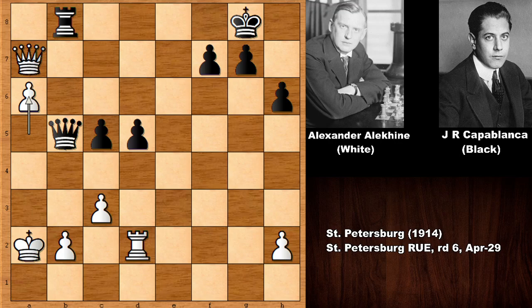Alekhine is advancing again, pushing the pawn, but Capablanca played the move and Alexander Alekhine resigned. Dark clouds gathered around the white king — Capablanca checks the king and Alexander Alekhine, one of the greatest chess players of all time, the fourth official World Chess Champion, resigned against Capablanca. A flawless, easy victory for Capablanca.